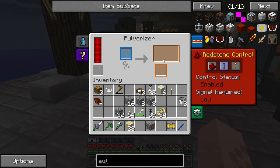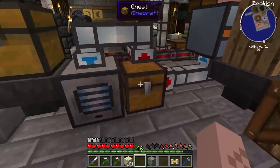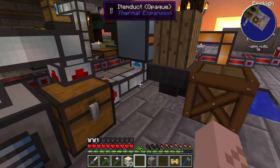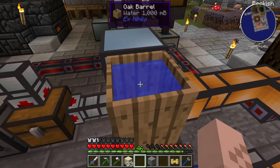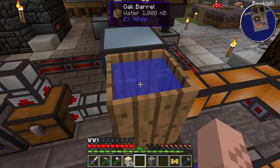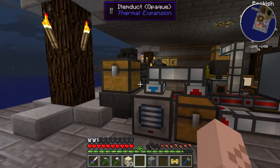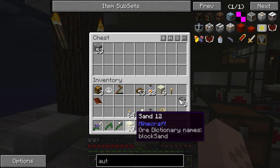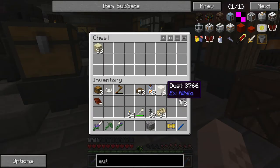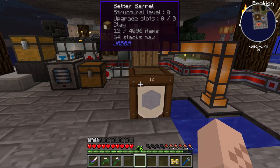The sand will sit there for a little bit until this gravel is done. You just have to wait through all the stages - that's why I didn't put a stack in there. The gravel's done and now the sand should go in and get turned into dust. The dust gets pulled this way, put into this autonomous activator, and it's being turned into clay right now. We can see the water disappearing and we can see our clay numbers increasing. It's totally working!